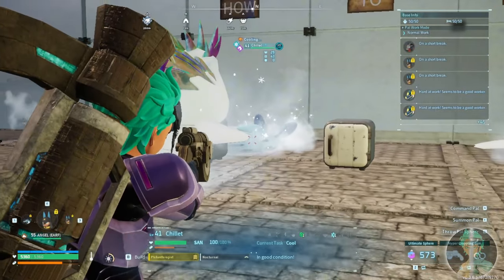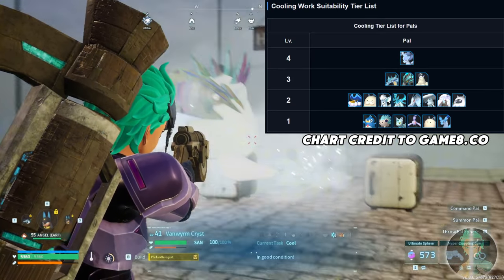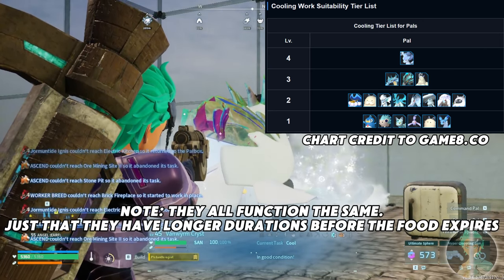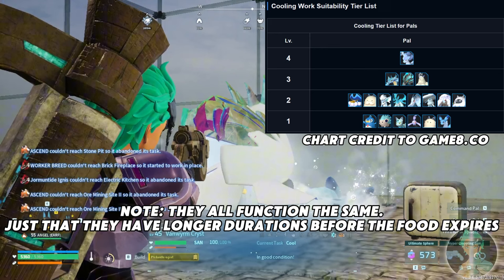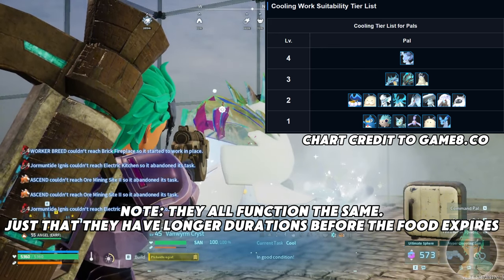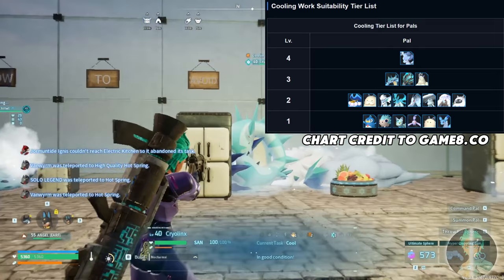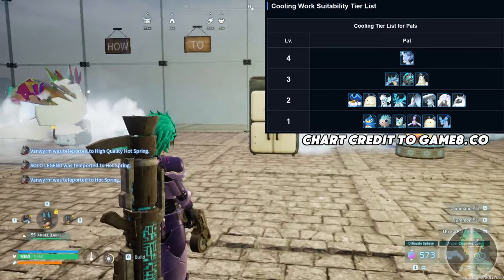As long as you have one of those, you need to get yourself an ice power pal. We've got Chill at level 1, Vanworm at level 2, followed by Penking at level 2, Vanworm Cryst at level 2, or Rendrix at level 2. There are a lot of options out there, and then you go for level 3 which is Cryolinks.